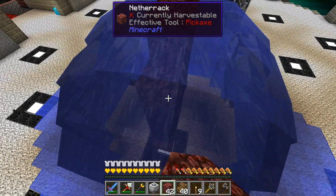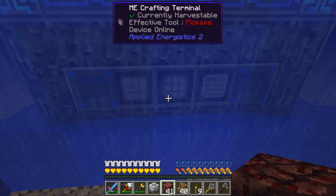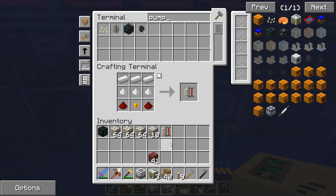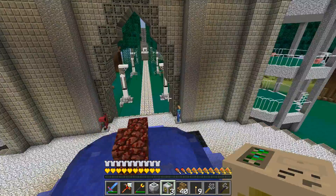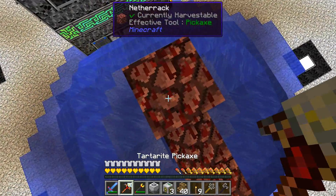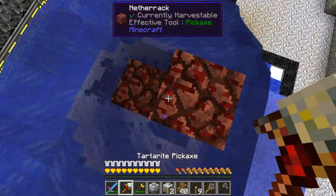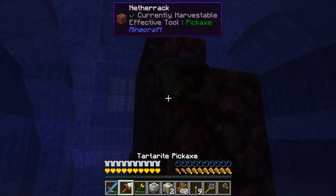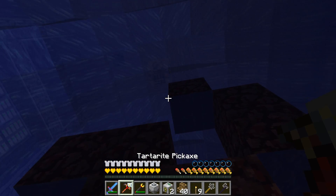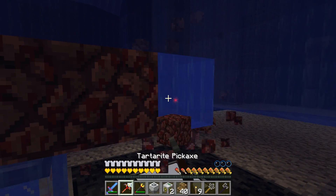We got source blocks developing here because it's so wide. I could get a BC pump on here - I don't know if I have one available though. Pump - yes I do have one. Let's set this pump here and that'll get rid of it real easy. The only thing is I'll have to clear out the middle part first. I should have gotten my atomic disassembler.